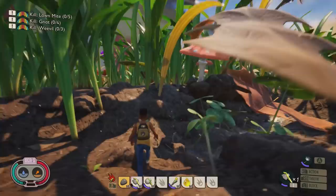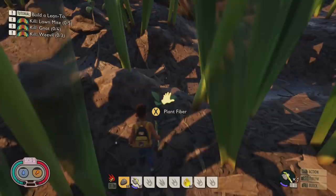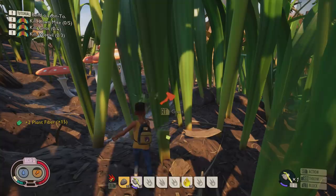Mushrooms — you'll find a bunch wherever you see the large ones; go ahead and just eat them raw. Plant fiber you'll find all over the map in little green tufts. Grass, when you chop it down, should usually give you three or four planks.